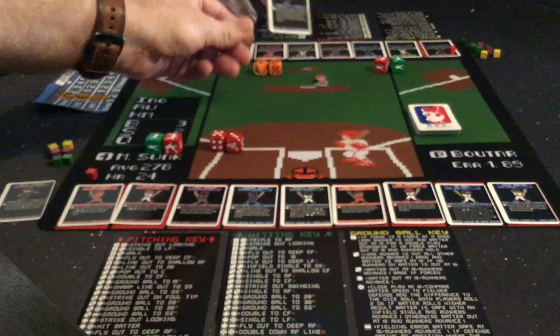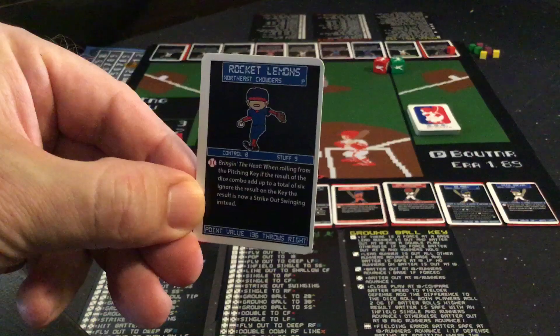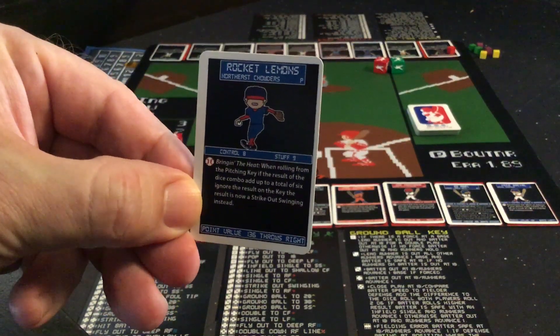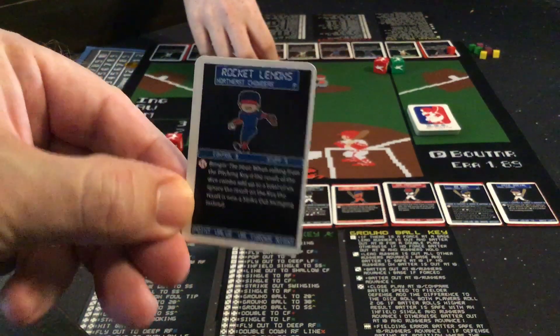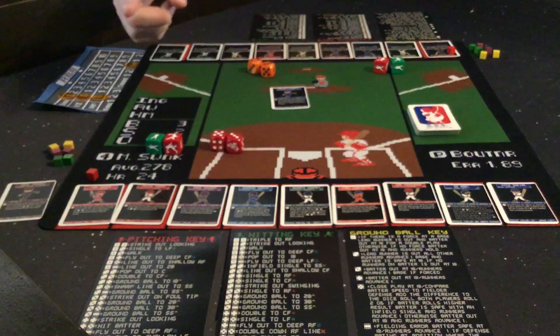Then you're going to compare that to the active pitcher, which for me is Rocket Lemons. You're going to compare his control and stuff ratings. For Rocket Lemons, that is going to be a 17. So in this particular at-bat, I am going to be plus 3 for my roll-off against Mike.